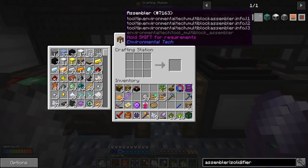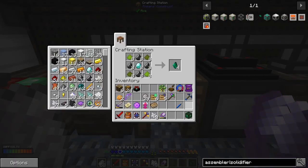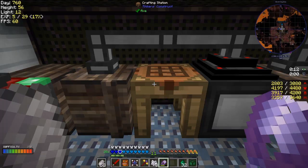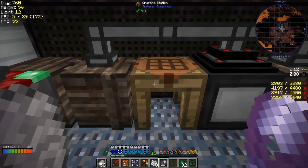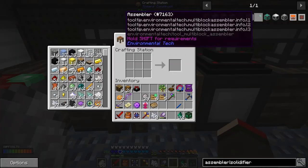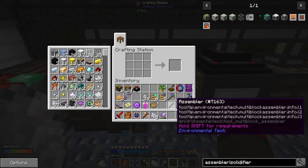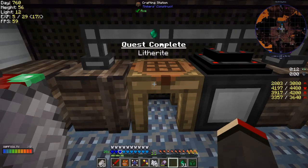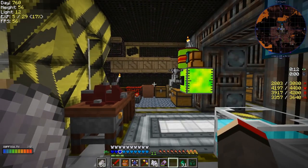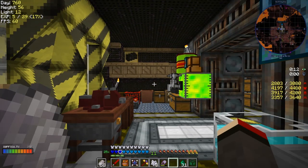I need a pestle and mortar — let's do it on here. Now we should be able to make litherite — how many can we make? 32 — let's do that. We're going to do that and that should complete a quest. Maybe we have to make the assembler first — we can do one assembler like this and that completed the quest. Litherite is actually a good one because the environmental tech stuff is great.